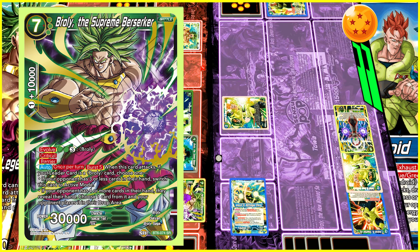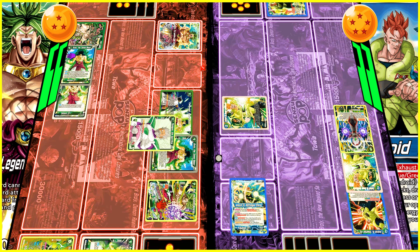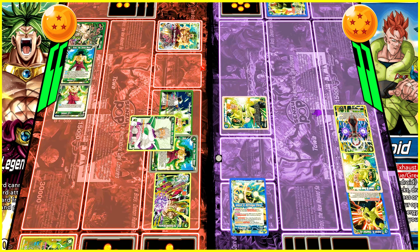I choose his 20K evolve and then I'm able to evolve a Supreme Berserker on top of it. That is great because when OG Broly's leader swings, the other battle card is going to be removed. OG Broly has so, so much value. Supreme Berserker is in play and I'm going to swing at his leader. This is Burst 5 — there was a lot of lag, making it really difficult to track.